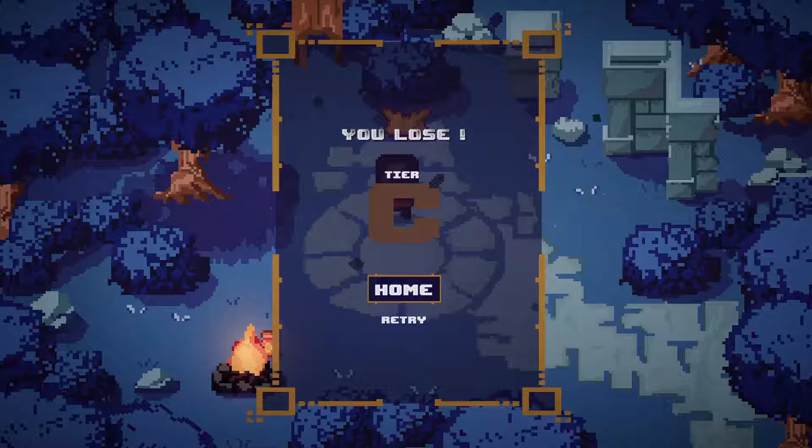I just hit F on my keyboard and I lost. The idea of this game is good, but the execution could be a little better. Understanding how you lose is confusing - sometimes I hit the wrong keys and I don't lose, and sometimes it's an instant kill. I just hit the wrong button and it kills me instantaneously.